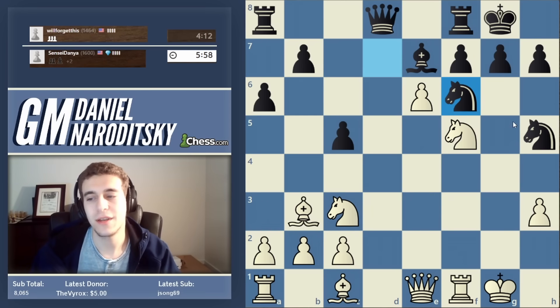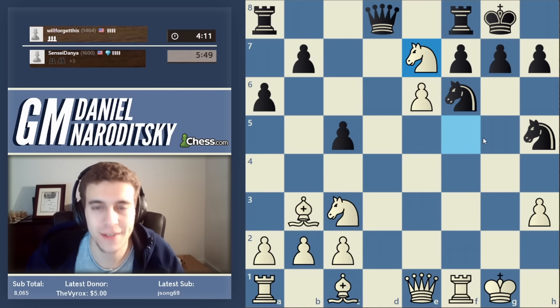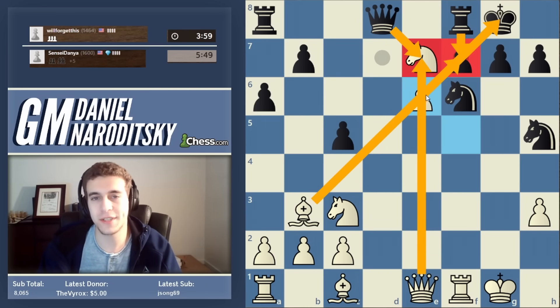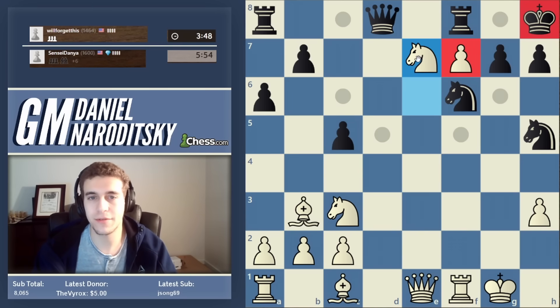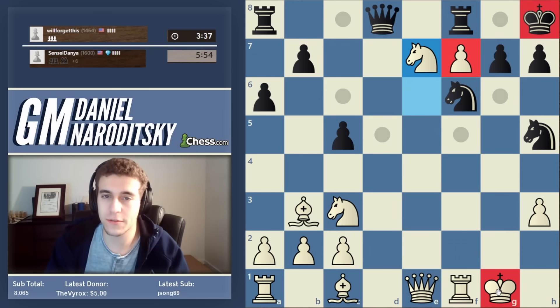If you want to be fancy — the obvious move is e takes f7, but we can actually take the bishop first. If he takes on e7, we play e takes f7, and we actually win the queen. Even if he plays rook f7, that rook is going to be pinned, so we take his queen. Just a transposition of moves — we play e takes f7, the queen is defending the knight, we are up two pieces. Black's king is safe for the time being, but that won't bring any relief.